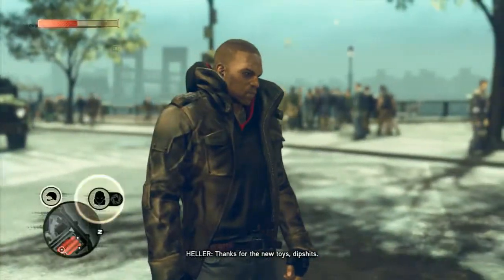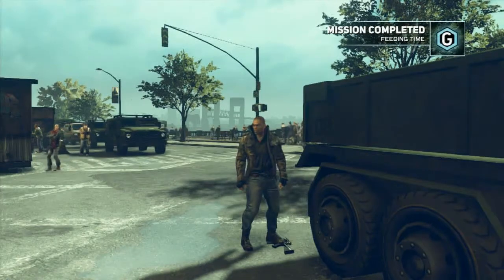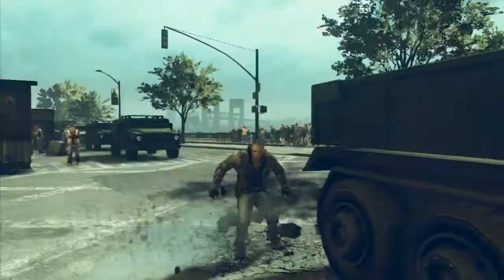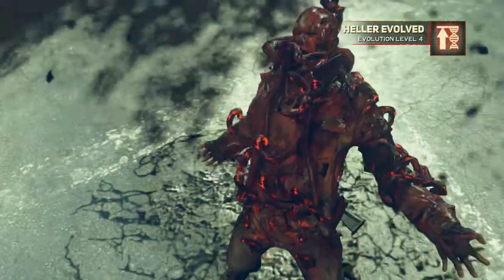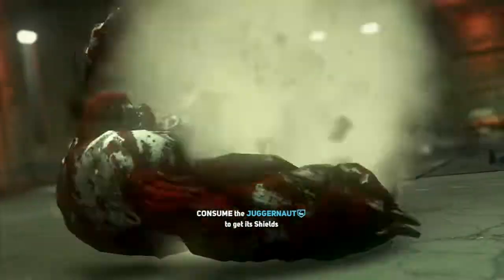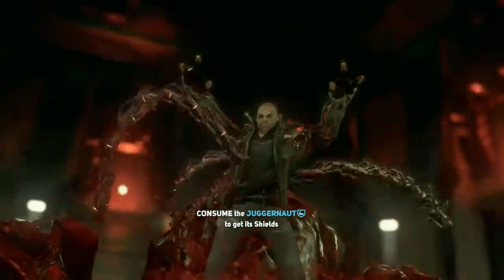Once you get the shield ability, which is at the end of mission Feeding Time, you can, on the 360, hold your right bumper and you put these shields up — then you're pretty much invincible. What you need to do is consume a juggernaut during that mission.